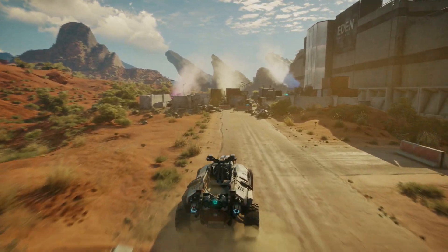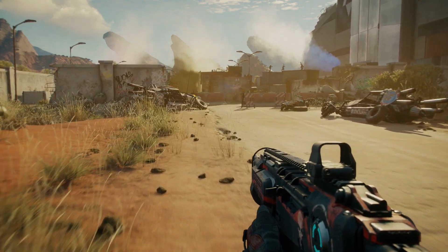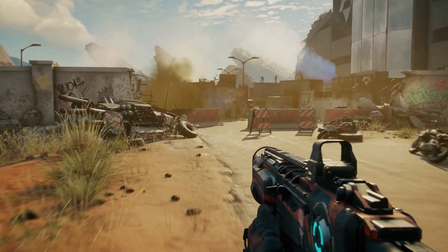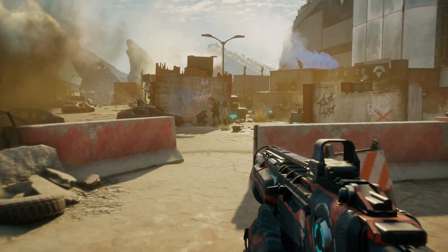You've arrived at the Eden Spaceport, which is currently overrun with Goon Squad — but not for long, because you've got an entire arsenal of powerful weapons, gear, and abilities to help you deal with this threat.